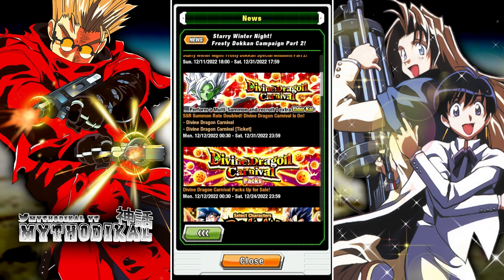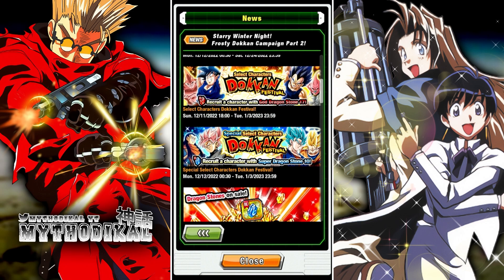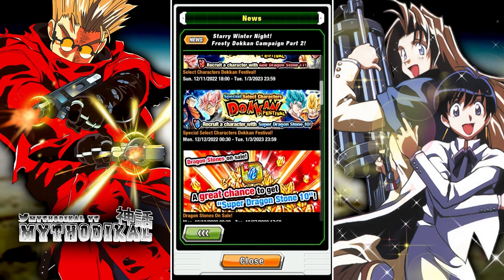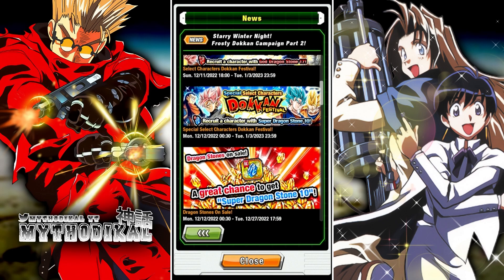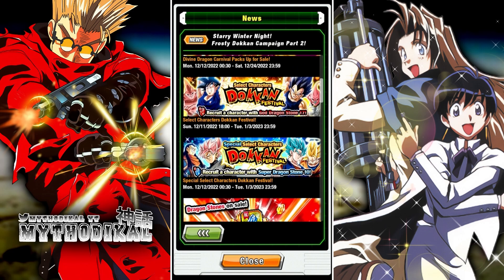Of course, Zamasu is on a divine dragon carnival banner. Some of you have summoned on them already or got them from the first step packs' five tickets — congrats to everyone who pulled them. I really don't recommend summoning on this banner. The super dragonstone 10 is the blue one, which is behind a paywall — you have to buy one of the special dragon stone packs to get it. It's basically an upgraded version of the god dragonstone 17.